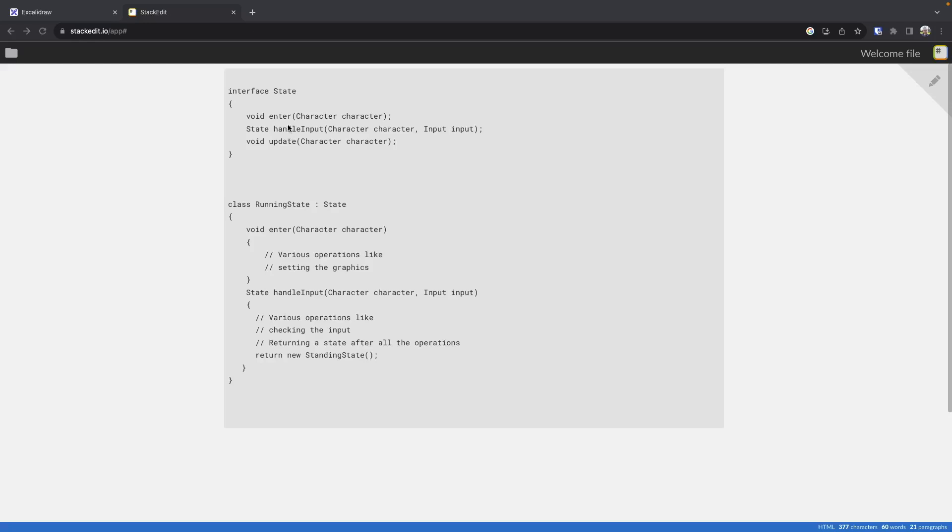In the example here, we would have an enter state and provide a character to it, then one for handling input that would allow us to transition to another state, and then an update one. A really good example for characters in games is you might have states for idle, move, jump, and run. Each of these states would have their own logic for the animation that would play and the type of input we can accept. So in your idle state you'd play your default idle animation, and once you start handling input you would transition to your move or run state. When handling input in your run state, if nothing else is done, we would return back to our idle or standing state.